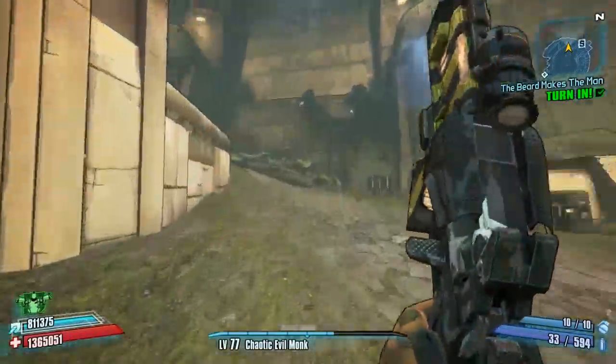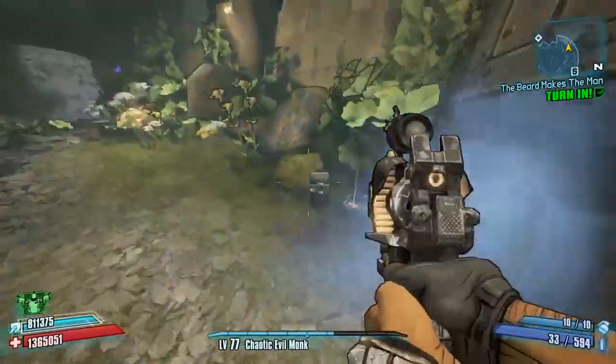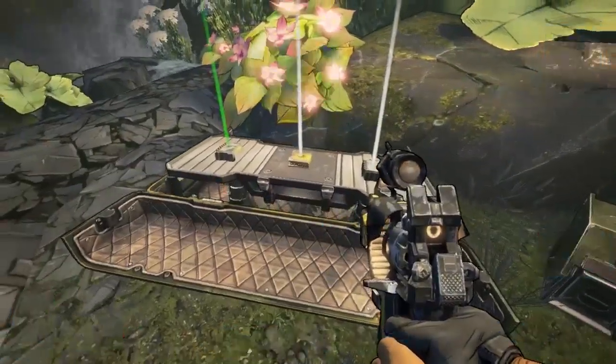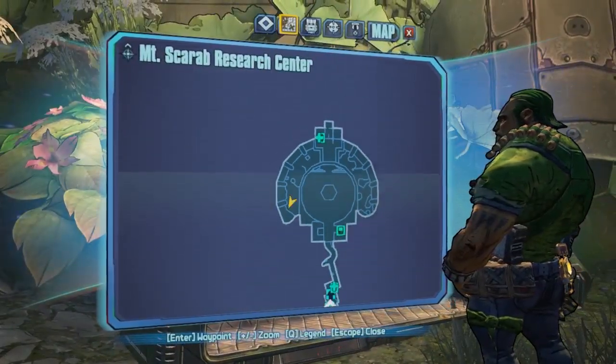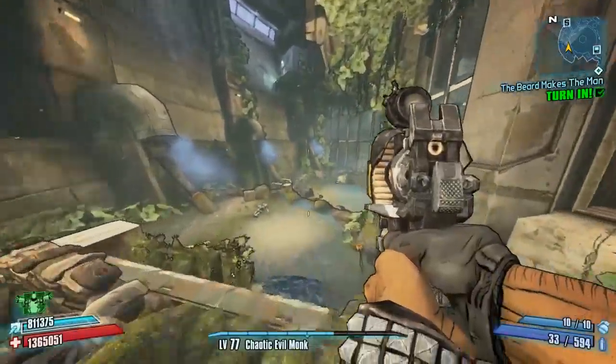The next chest is in the area where you farm the last lieutenant in the BFF mission. Make sure you take him down for a chance at an effervescent sniper rifle. After that, run past him to the very end of this area — you'll see a little waterfall, and in front of that waterfall is the next chest.